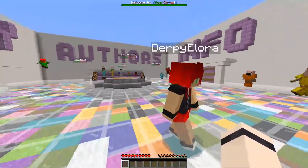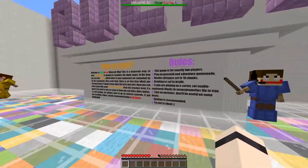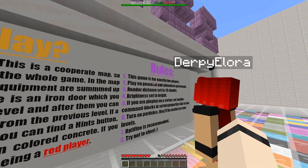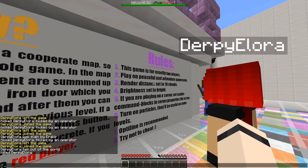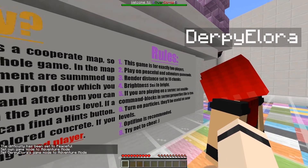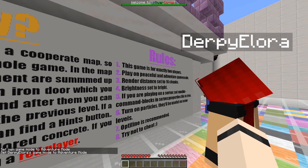Either they had a stroke or they just didn't know how to write English — what the fuck. Anyway, rules: this game is for exactly two players, play on peaceful and adventure game mode, render distance set to 16 chunks, brightness bright. If you're playing on a server, enable command blocks in your server properties. Turn on particles — they'll be useful. OptiFine recommended. Try not to cheat.